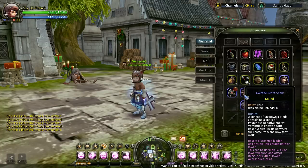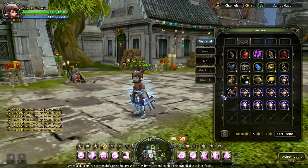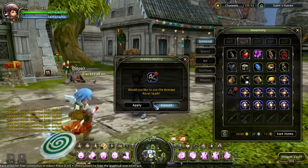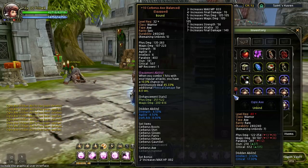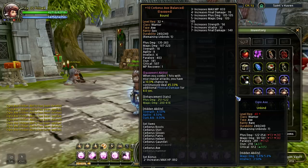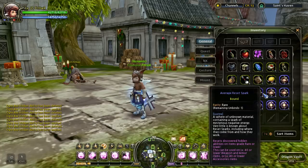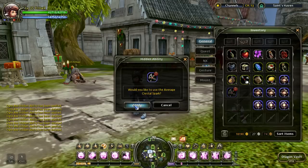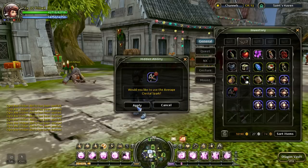Got critical and Intel, but I want physical, critical, and strength — that's not too bad to keep actually. Critical, Intel, magic, Intel. Jeez, that's bad luck. Still 10 more tries.